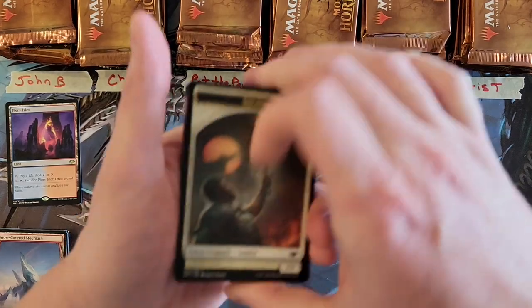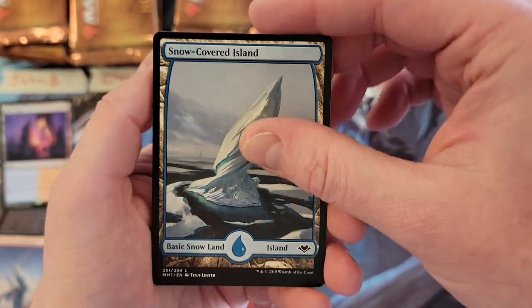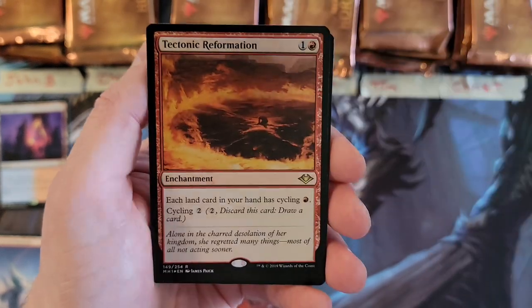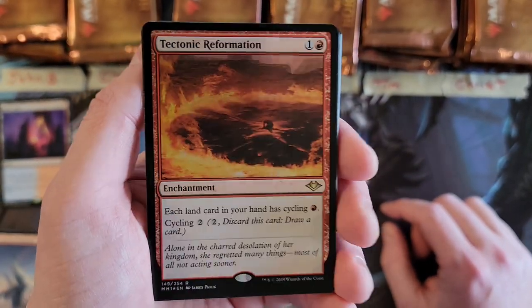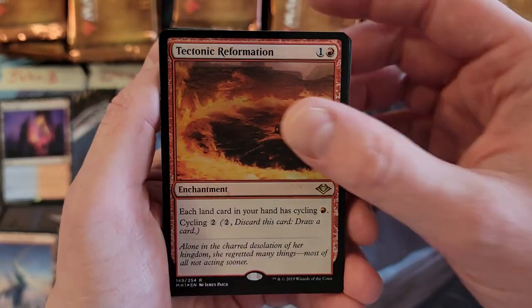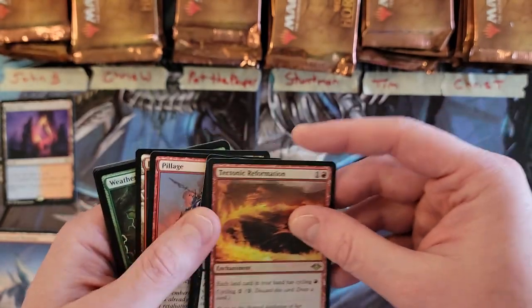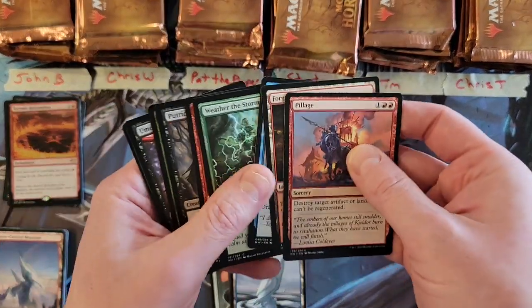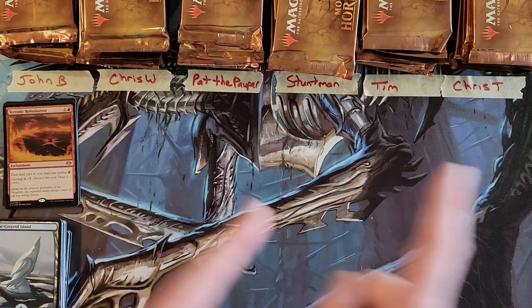Okay, we've got a foil rare — Tectonic Reformation, and behind that Plague Engineer, a solid rare. Nothing really in the uncommons. So we're just going to do two packs at a time and go through.